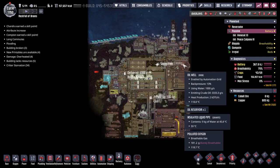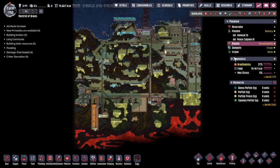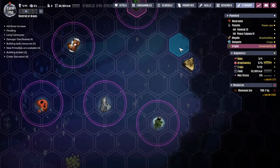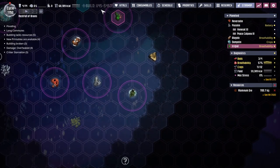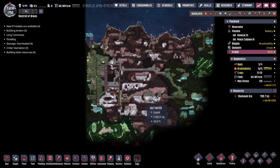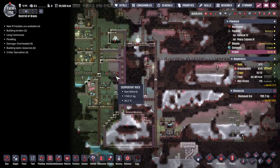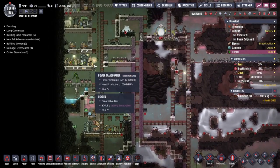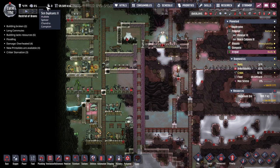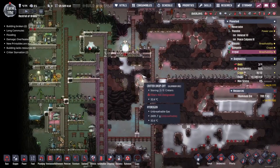Hey guys, welcome back to Clay's Amazing Space Colony Simulator Extraordinaire. My name is Twitchy and we are in a rock full of brains and collection of asteroids out in the wilds of space, where we have ourselves a total of 14 duplicants making their way into the future. Our telescope crew: Hubble, Chandra, Compton, and Spitzer.